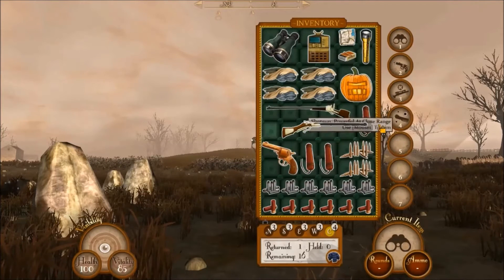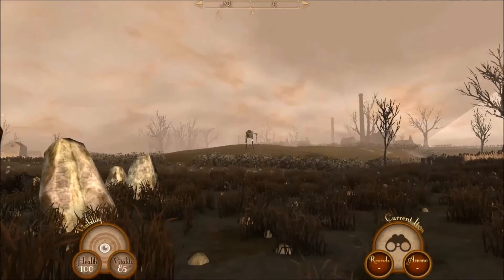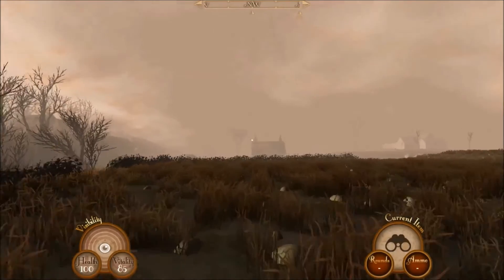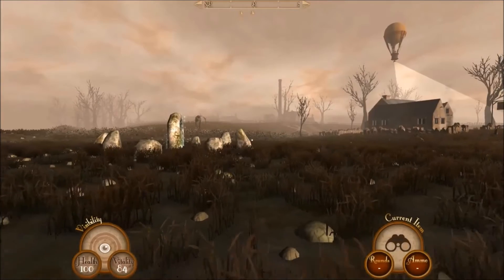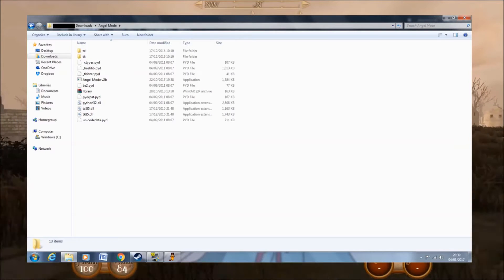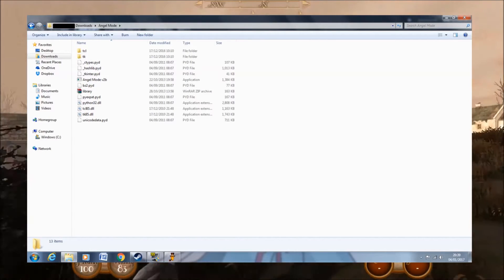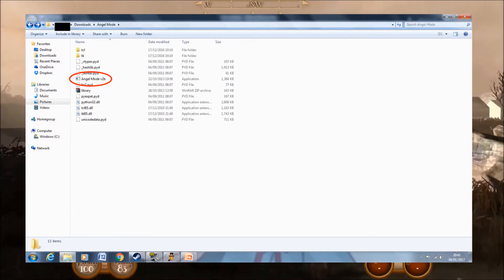This mod can be a little tricky to utilise if you're a complete scrub when it comes to computers, so allow me to give a basic rundown of how it works. You'll need WinRAR for this, as when you get the download file, you'll need to extract it to a directory of your choice. I just extracted it to a folder called Angel Mode, which was located in my Downloads folder. There are a number of files in the download, but the most important is the application entitled Angel Mode.